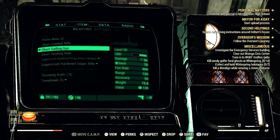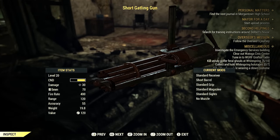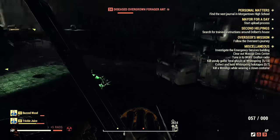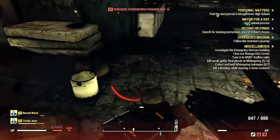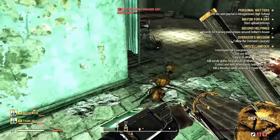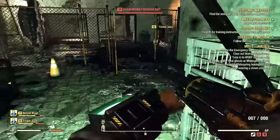I found this gun in a random duffel bag, which means it was a random spawn — I'm not going to bother showing you the location, it could spawn anywhere. It has a damage of 30 and a fire rate of 400, making it the fastest gatling gun we've ever seen. However, when I was firing it, it was the slowest gatling gun I've ever seen.